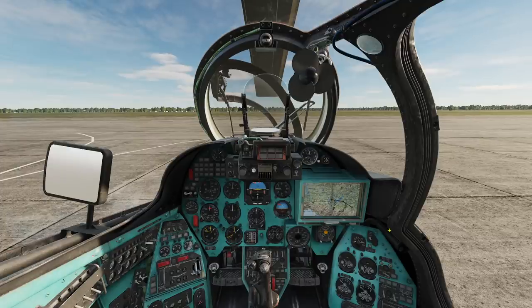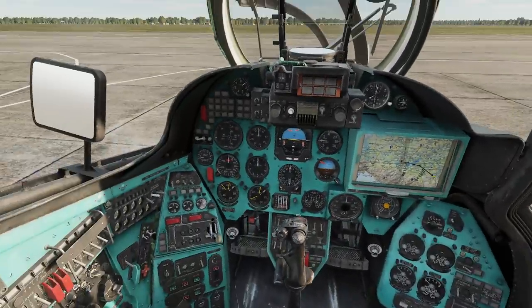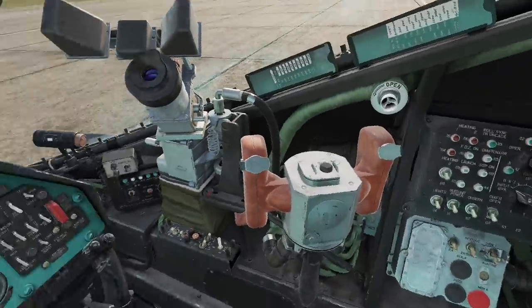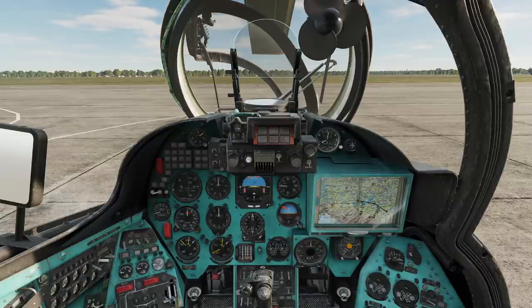When you first climb into this helicopter you look around and go, oh my gosh, what have I got myself into? You can get in the front seat by pressing the number two, and you realize there's a whole extra set of controls to worry about. The good news is, like most aircraft, once everything's been set up the way you want it, there's really not a lot of fiddling you're going to have to do. You'll actually find this helicopter to be pretty responsive as far as they go.